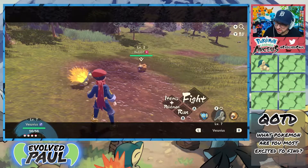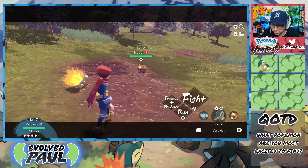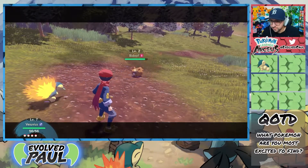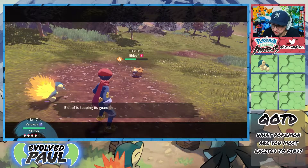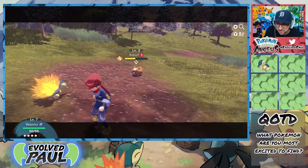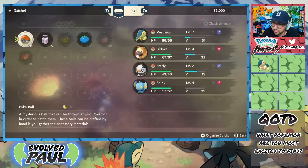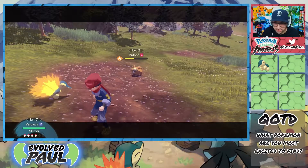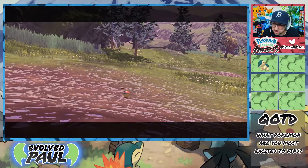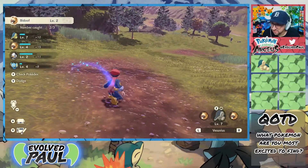It wanted to battle. I want to go to Cyndaquil — I'm going to switch Pokemon. These controls do take a little bit of time to get used to. I love the UI though — that little swoosh there with the name. I guess we'll just start fighting. Okay, you're burned — I'm going to just throw a ball. Oh, it's got Rollout. Vesuvius, you've waited the attack — coming in clutch! It takes a little more time to get used to where you've got to go for your bag. Caught that Bidoof — there we go. Fantastic.